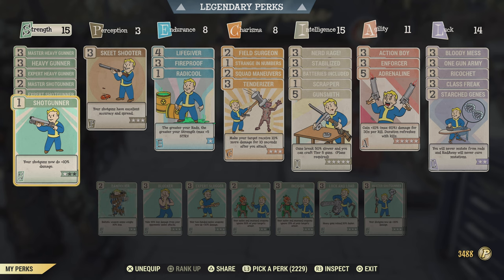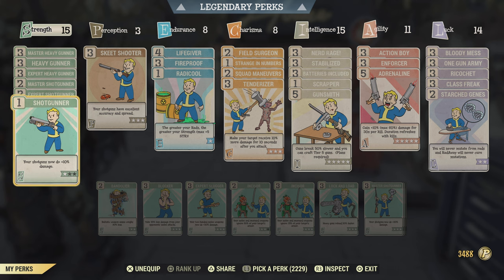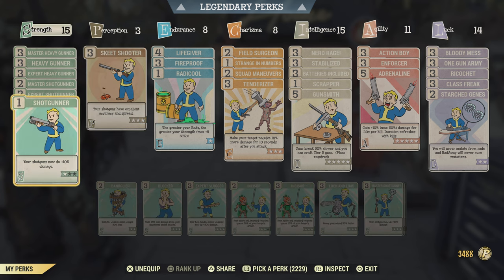For maximum DPS, under Strength you'll want Level 3 Heavy Gunners on all three — Expert, Master, and Regular. For Shotgunners, I put on a Level 3, a Level 2, and a Level 1. This is because the initial perk card gives you 10% damage, whereas the subsequent upgrades only give 5%. So if you used Level 3 Master and Level 3 Expert Shotgunner instead, you'd lose 5% damage. Doing it this way gives you 45% extra damage rather than 40%.